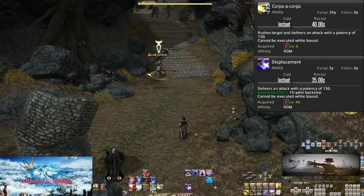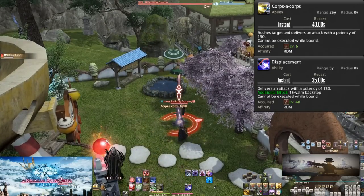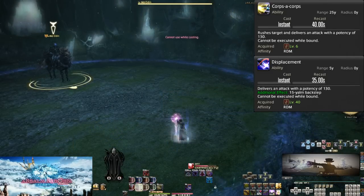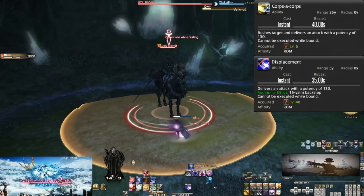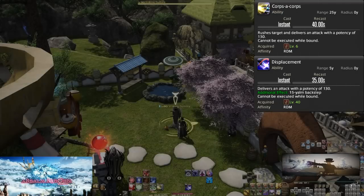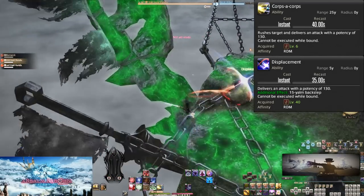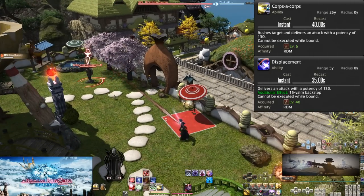Level 6 and level 40: Corps-a-corps and Displacement. These two skills are very complementary. Corps-a-corps is on a 40-second cooldown and instantly drags you up to a target and hits it for 130 potency. Use this just about on cooldown, but be careful not to rush headlong into an AoE. Displacement jumps us 15 yalms backwards and does 130 potency to the target, with a slightly shorter 35-second cooldown. There are many jokes about Red Mages jumping backwards into pits, so be very careful if there are no walls to the arena.